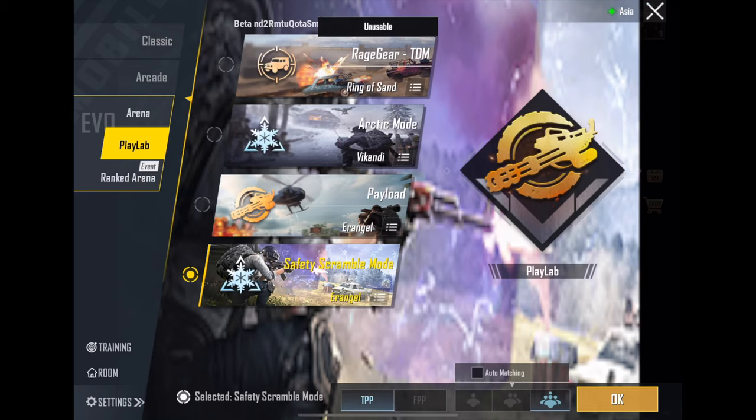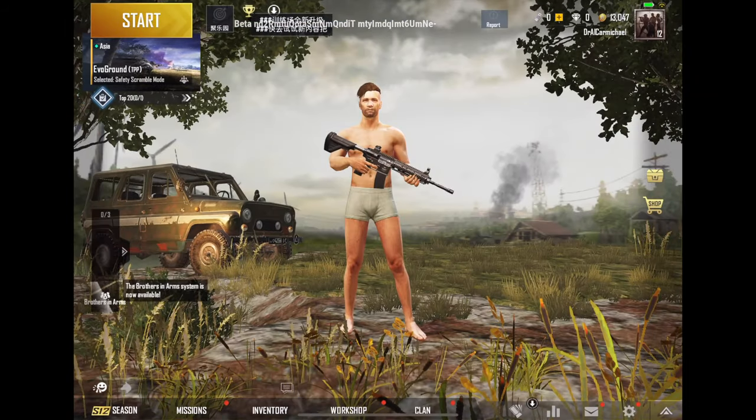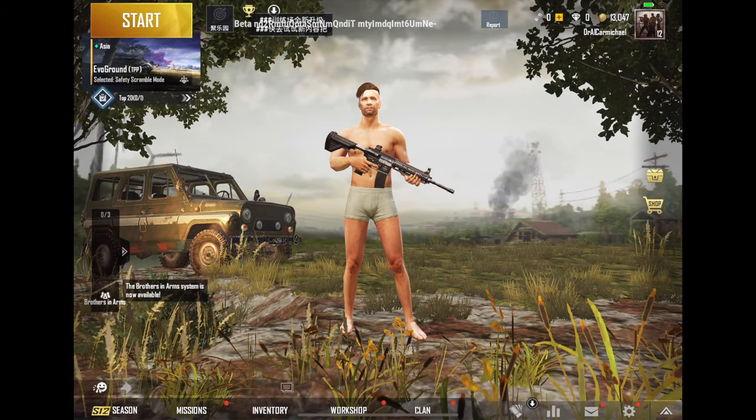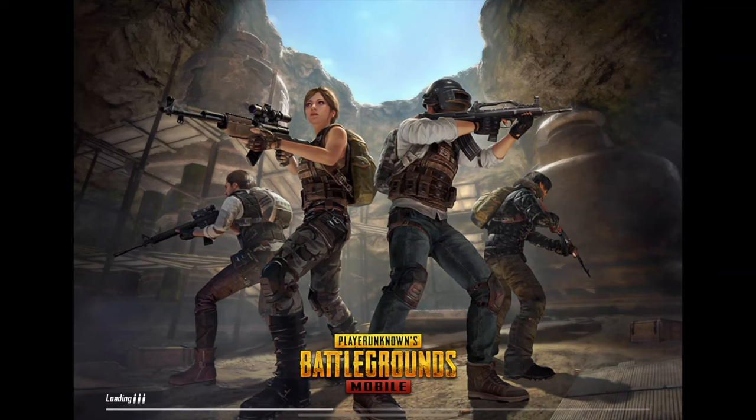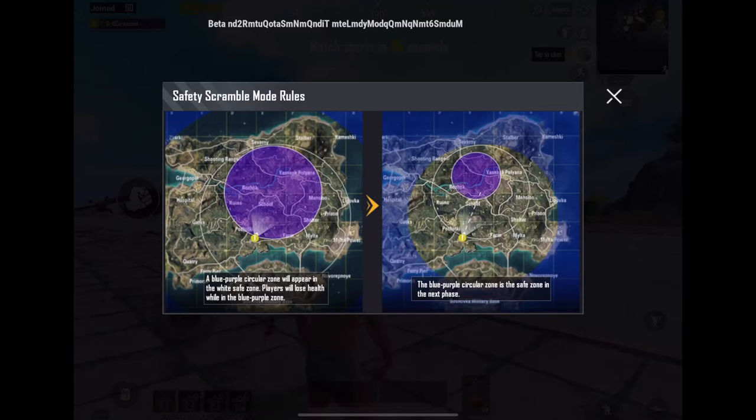I leveled up — yay! Let's take it from there and see what this zone is about. Wow, that was quick to get started. Straight off, you can see the purple/blue-purple circle zone appearing within the white safe zone.